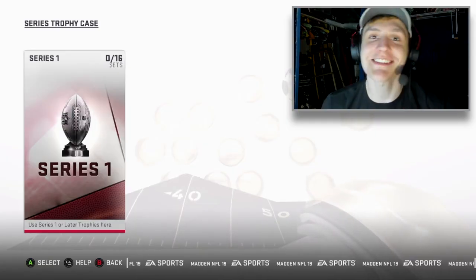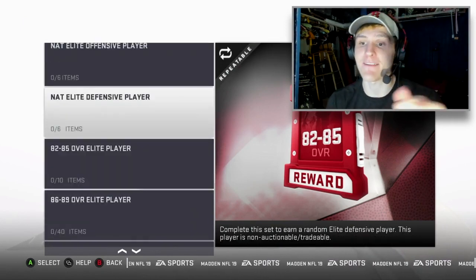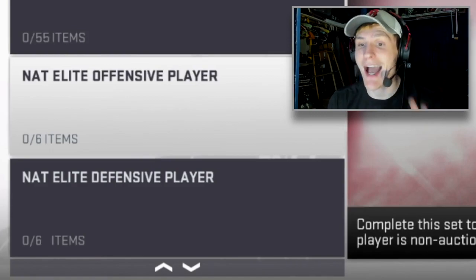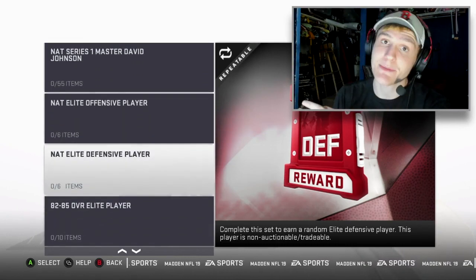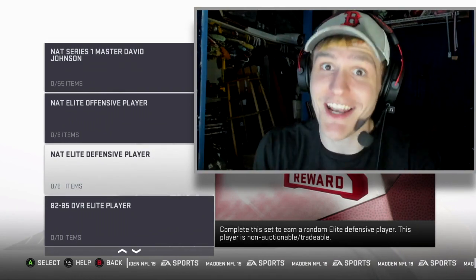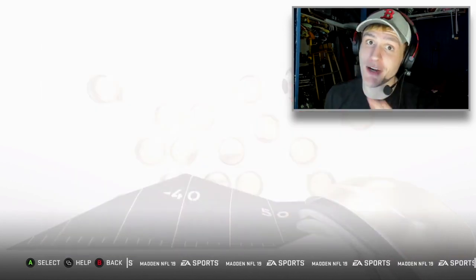Okay, so in the sets, you go to Sirius Trophy Case. I've shown you guys one set from here before — it was the 86 to 89 overall elite player for 40 trophies. But these right here are for just six trophies. You just got to get six wins, that's it. And you can do an elite offensive player — non-auctionable tradable though — and a defensive player, also non-auctionable tradable. But like I said, you can pull some fire from them. So I've gone ahead and made an offensive one and a defensive one and we're going to open those.